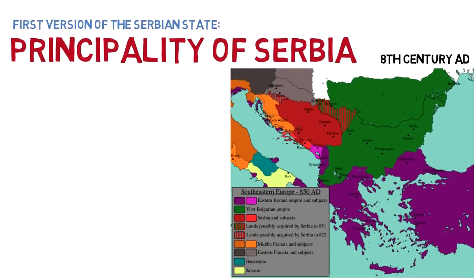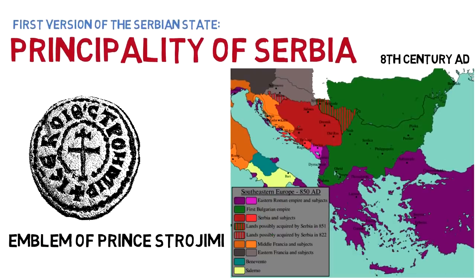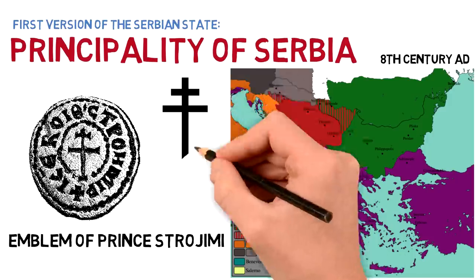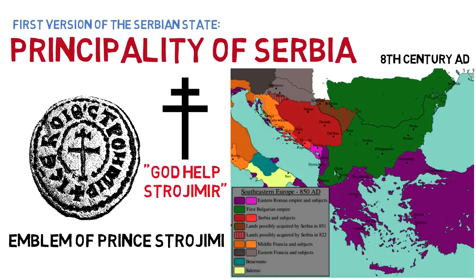But it did have a symbol associated with it: the emblem or seal of Prince Stroimir. It has a patriarchal cross in the center and around it the words in Greek which say 'God helps Stroimir.' So this initial symbol was related to Christianity and to the Byzantine Empire.